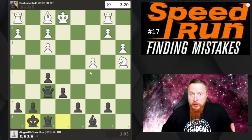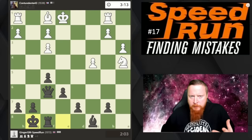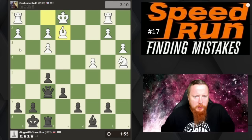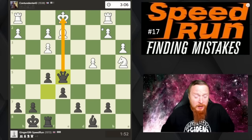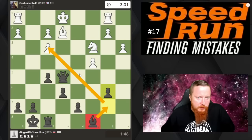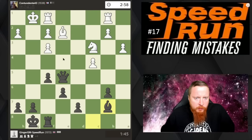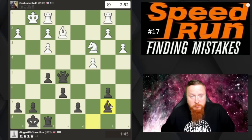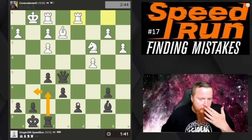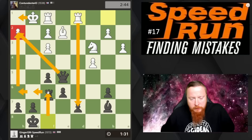Throughout this speedrun series you can see I've won quite a lot of games by not doing anything that special, but by using my experience — mini tactics and patterns I've used in the past, with a bit of basic opening knowledge. I want to get my bishop in the game, pointing towards his king, and then bring my rook in. In the Dutch, another very common idea is to swing the rook around — knowing these ideas is key.